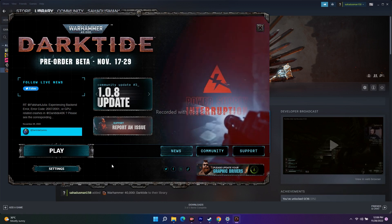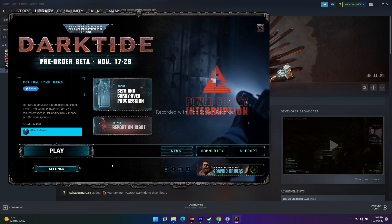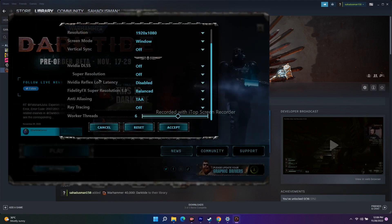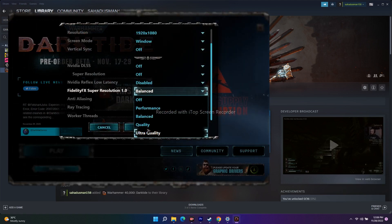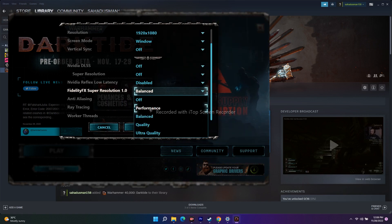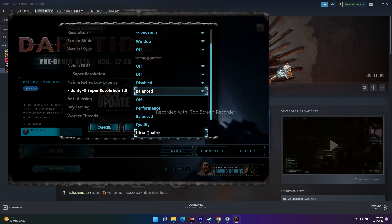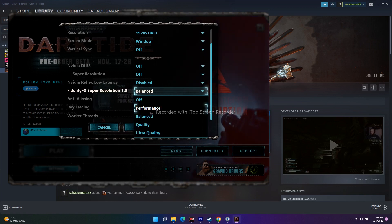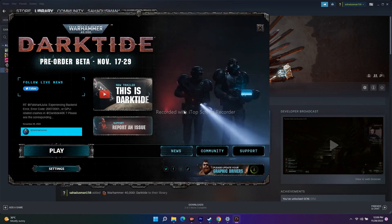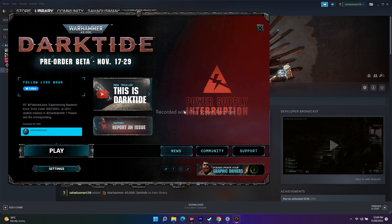If Balanced is not working, you can change it to another option — for example, Quality, Ultra Quality, or Performance. Try Balanced first, then Performance, then Quality, then Ultra Quality, and see which one works. Most probably Balanced will work, because that's what worked for me — so that's what I'm recommending.